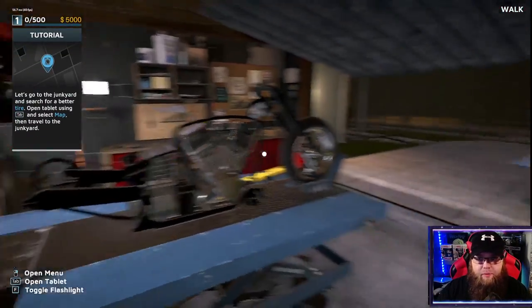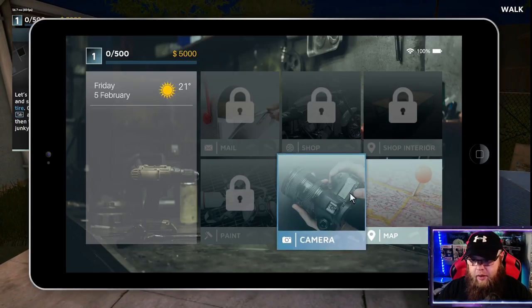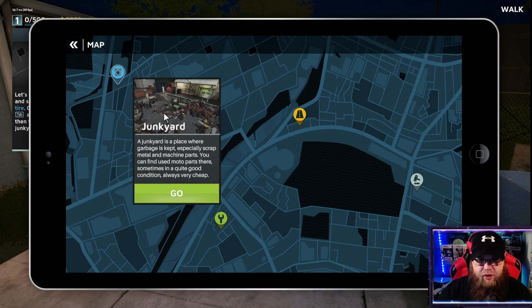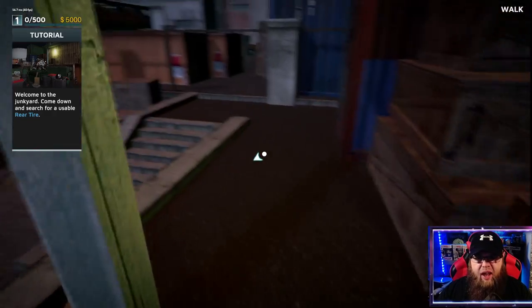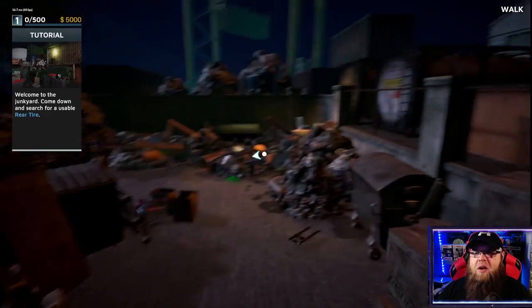We've now got a bike with no wheel and we've got to go to the junkyard. So hit the tab button, go to the map, click on the rubbish icon. We like a good junkyard here - I did it all through CMS. It's a junkyard, but it's a bit tiny, isn't it? It looks like just a - I don't know, really. It's all right, but I'd prefer it if it was bigger - much bigger.